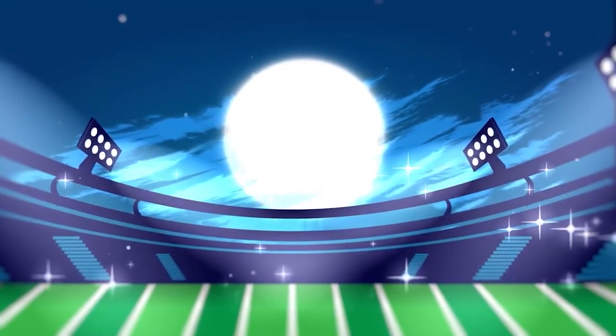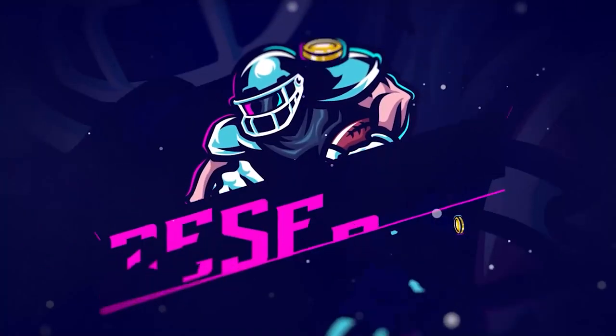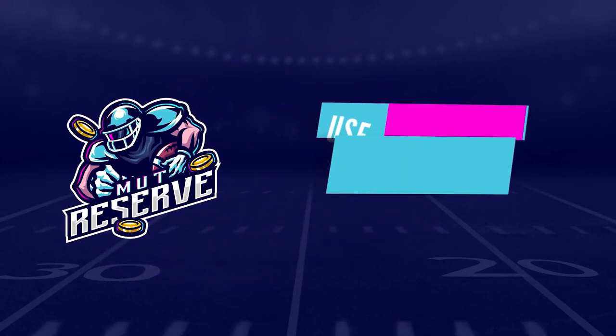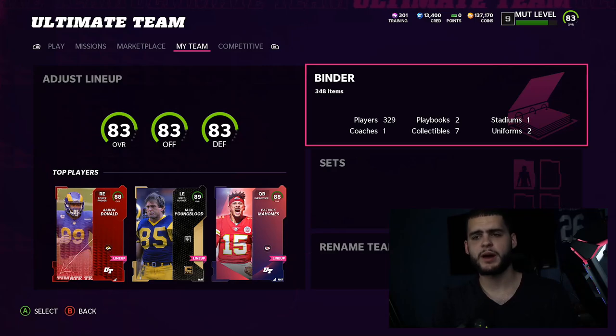If you guys are looking for super cheap, fast, and reliable Madden 22 Ultimate Team coins, look no further than my sponsor muttreserve.com. They're super awesome to work with and have 24/7 support. Head over to muttreserve.com and use code Poodle at checkout for 15% off your order.